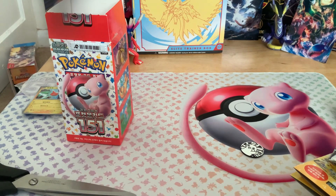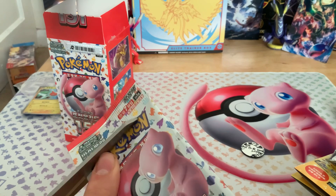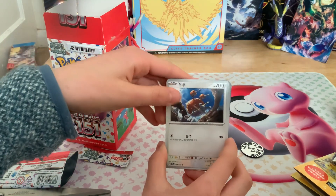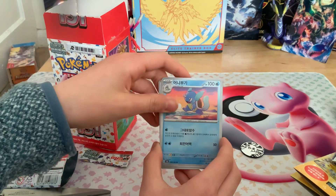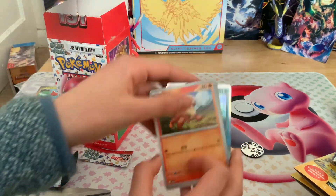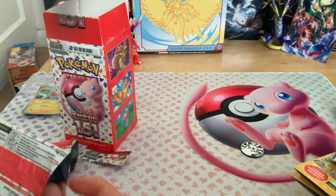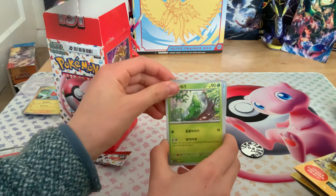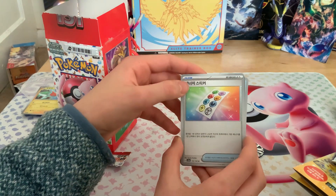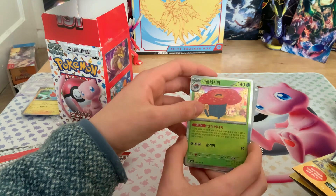Next pack: Growlithe, Doduo, Machop, Wobbuffet, Persian, Parasect, and Starmie. We also have Metapod, Seel, Male Nidoran, Tentacruel, Energy Sticker, and Vileplume.